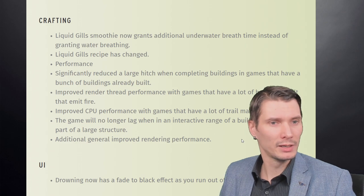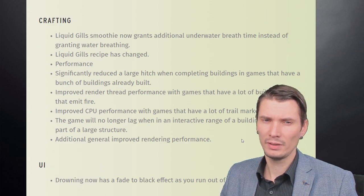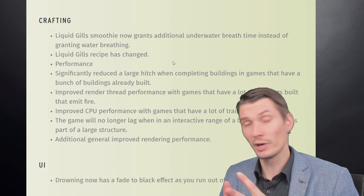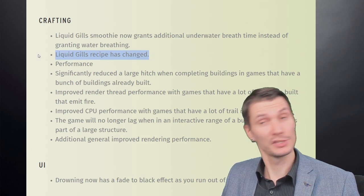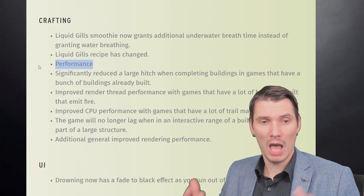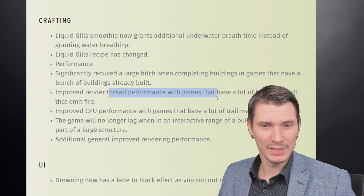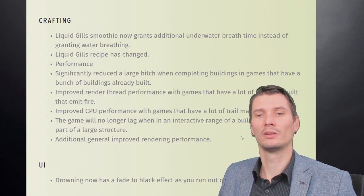Crafting the liquid wheel smoothie now grants additional underwater breathing time instead of granting a water breathing effect. The timer underwater now depends on what items you're wearing and what smoothies you're drinking. The liquid wheel recipe has changed. On performance: they've significantly reduced the large hitch when completing buildings in games that have a bunch of buildings already built. Improved rendering thread performance in games with a lot of buildings, and improved CPU performance in games with a lot of trail markers.